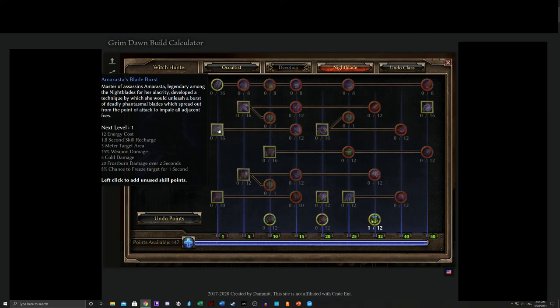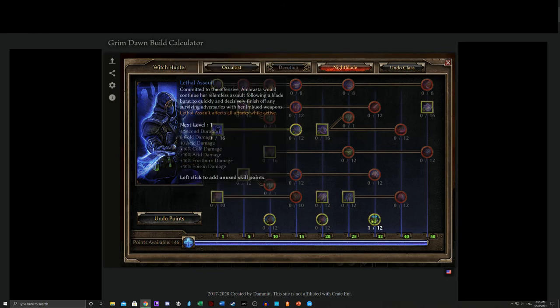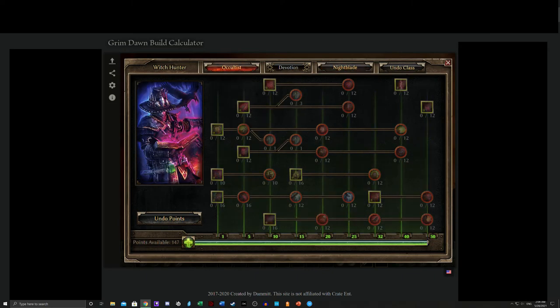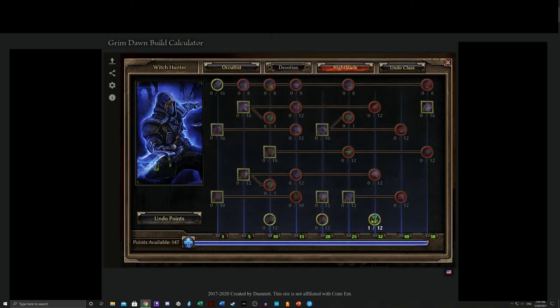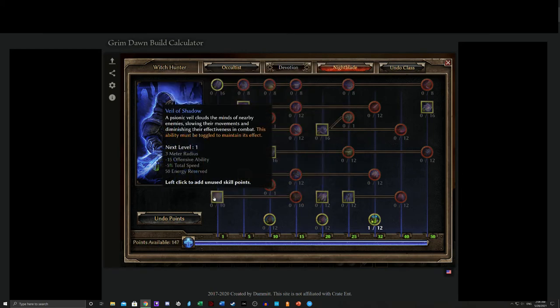Sometimes, if I'm feeling hyper-aggressive and don't want to splash into Retaliation, I'll go into Amorast's Blade Burst to increase my Cold and Poison Acid damage — this is great with the default weapon attack build. Sometimes I'll go into Shadow Strike instead, because that allows me to close the distance and I'm already going to be at that level anyway. I don't usually build Mnematic Burst if I'm going that route, because Blood of Dreeg handles healing. Night's Chill is also really effective with the default weapon attack build.